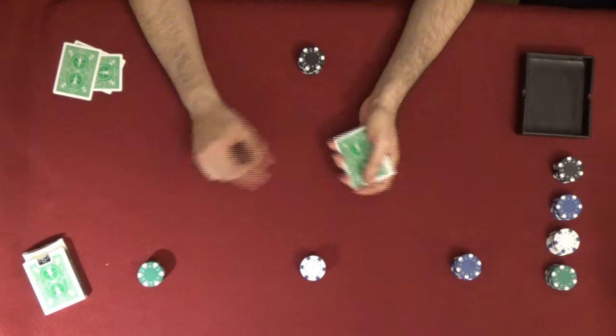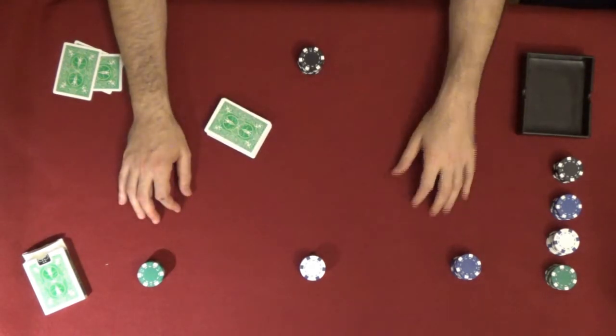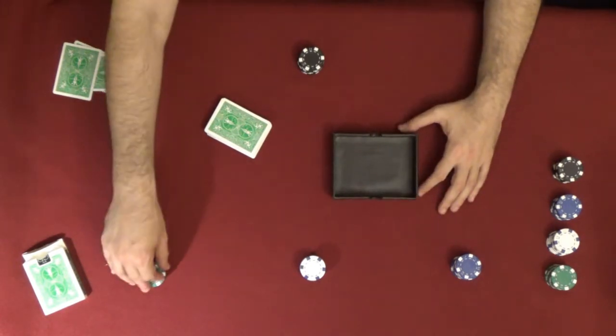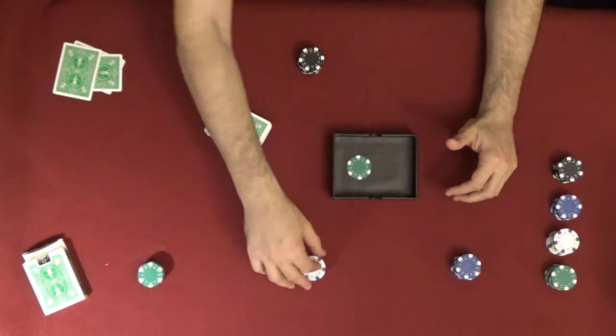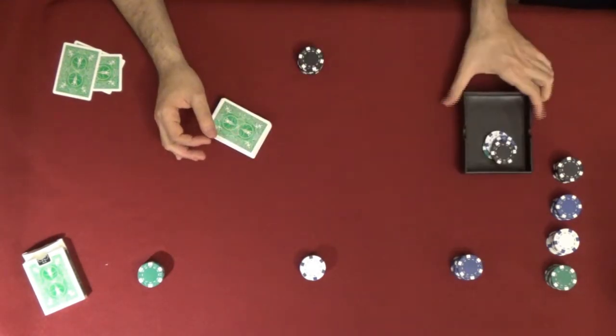Before we deal the cards, the players must ante. Each player places their bet in what's called the pool. Here we're marking the pool with a tray. Every player puts an even amount in the pool, and that's put aside.